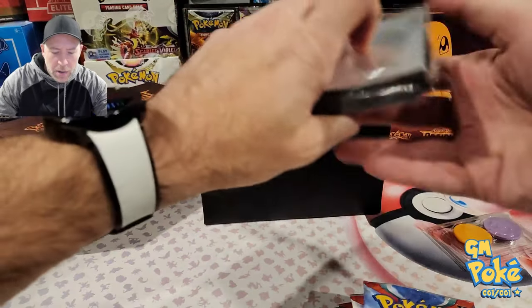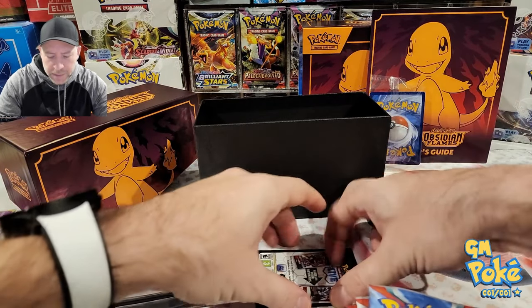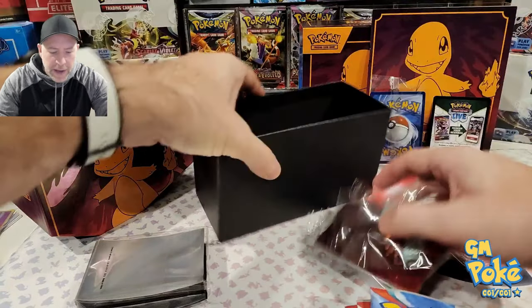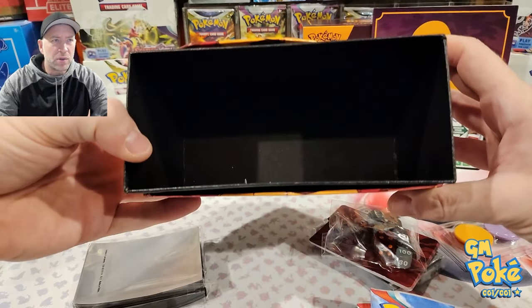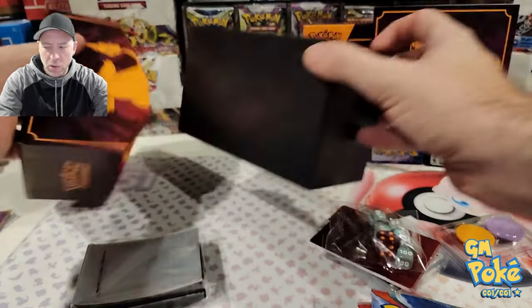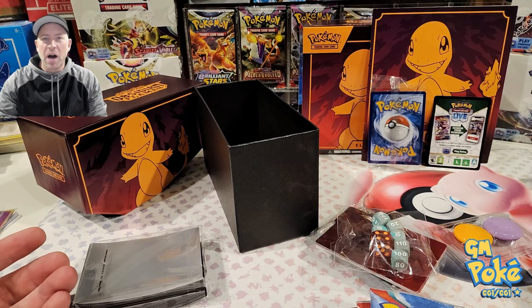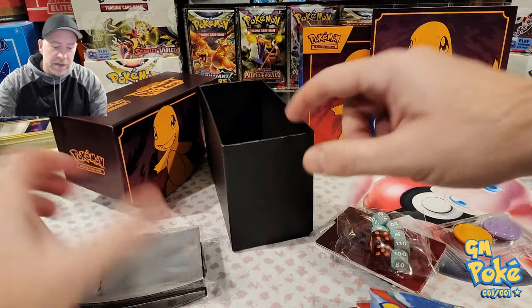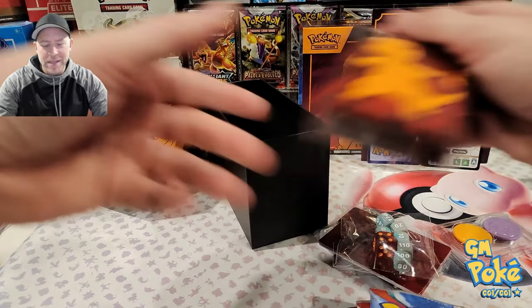Okay, so I've got a sleeve code card. We got it all out, box is empty. These things make phenomenal storage boxes, right? So if you are looking to hold cards or whatever, I have them all over the place holding top loaders. These things flip upside down — top loaders fit just fine. Sleeved cards obviously fit in there just fine, though top loaders don't fit in the middle as well since it stretches it.